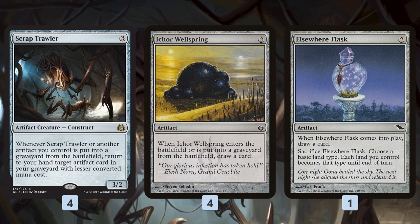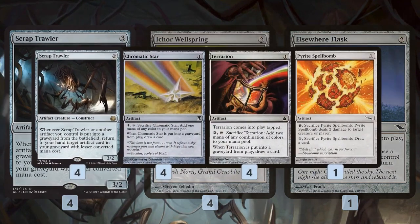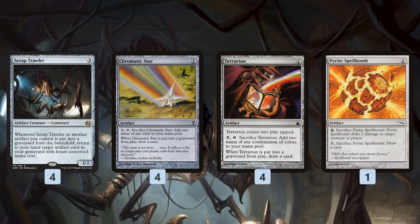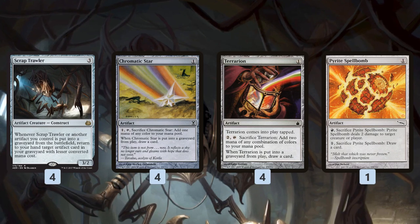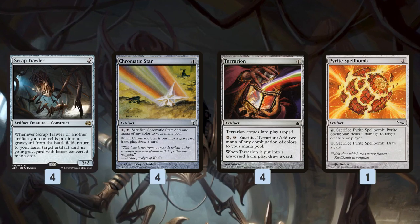Elsewhere Flask is kind of the backup — it doesn't draw you as many cards as Ichor Wellspring since it only triggers when it enters the battlefield, but it's still another way to trigger Scrap Trawler and get something back. For one-mana stuff we can get back with our two-mana cards: Chromatic Star is really awesome — cast it for one mana, sacrifice it to Krark-Clan Ironworks, get two mana plus draw a card, netting a mana every time. Terrarion works the same way, draws a card and generates mana. Pyrite Spellbomb can shoot down one of our opponent's creatures and also draw a card and generate mana.